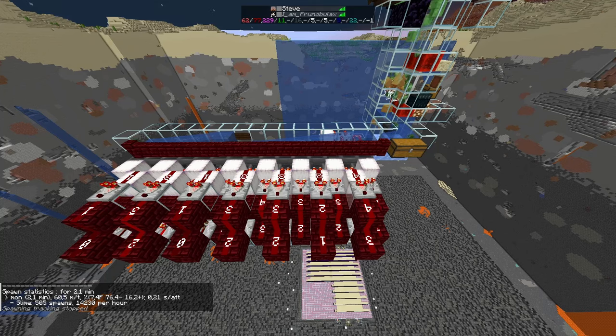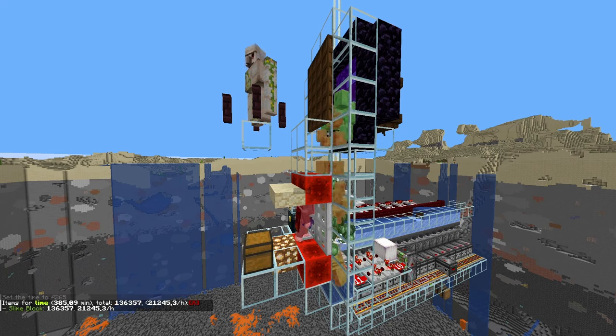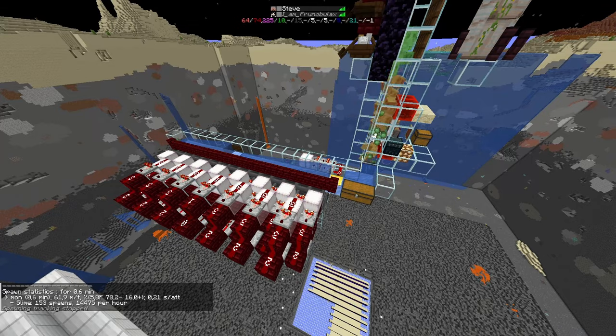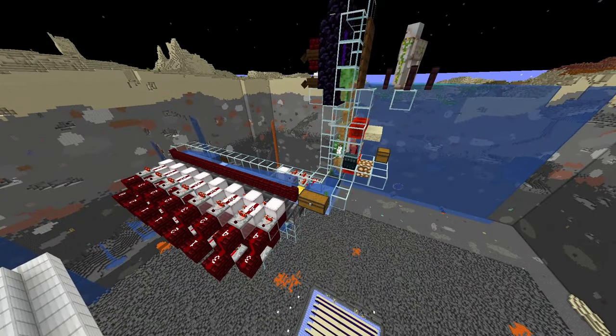We are starting to push a bit against the mob cap, but we could increase the rates a bit more. The rates in this setup are a bit over 20k slime blocks or 180k slime balls. So I guess you could maybe get 10 or 20% more rates with this very simple setup — perhaps 25k slime blocks or 220k slime balls.